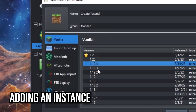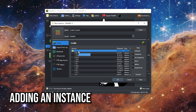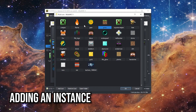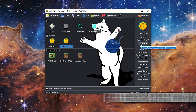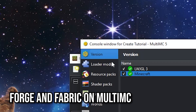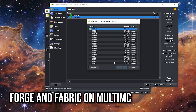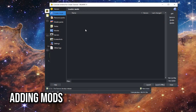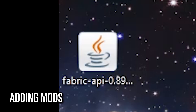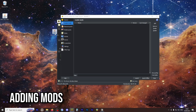Click Add Instance to create a new Minecraft profile. Name the instance and select the Minecraft version you want to use — in our case, Minecraft 1.20.1. You can also change the instance icon by clicking here. For Create, I'll use the cog. Press OK and your new instance will appear. Go to Edit Instance, and under the Version tab, you can install Forge or Fabric just by clicking on these buttons — super easy. To add mods, go to the Loader Mods tab in the instance, and this is where you'll add the Create Mod file by dragging it. If you are using Fabric, you'll also need to download the Fabric API and place it in this folder.